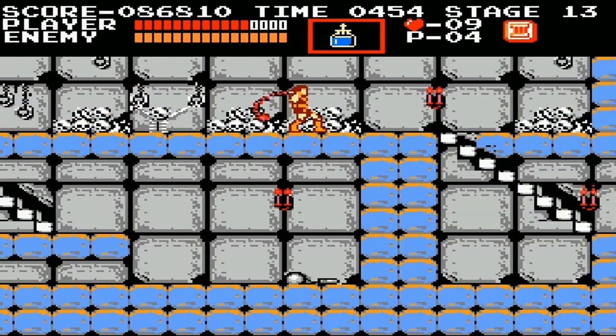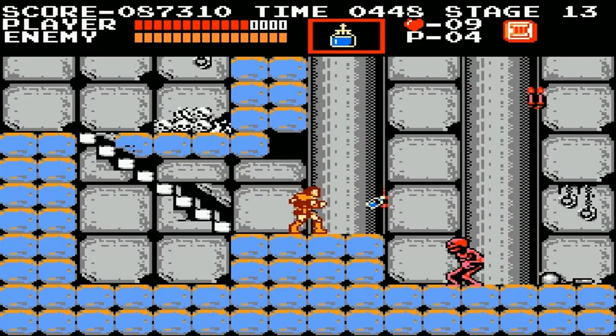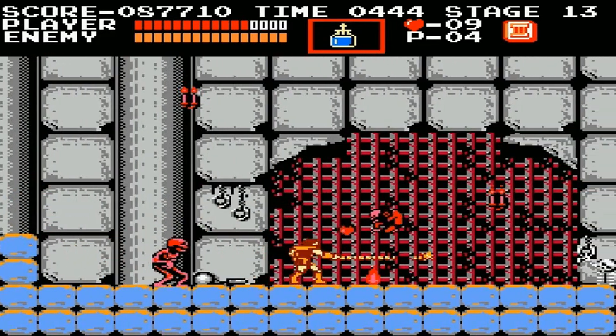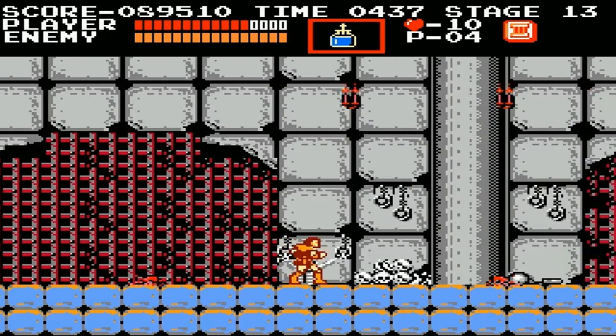There's a secret right up there. If you don't have the triple shot or whatever, that'll give it to you. Usually I jump and hit that — throw it right through there.